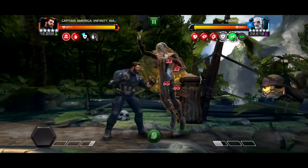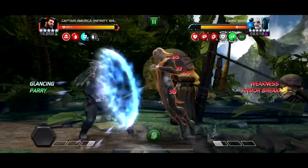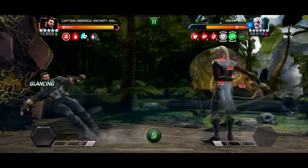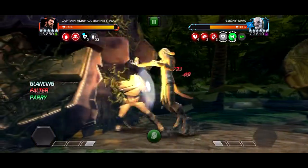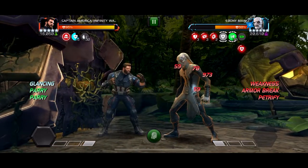My guy's sig 120 - ideally you want him to be max sig, but it works. And as you can see, you keep parrying, he keeps getting the petrifies. As the fight goes longer and longer, he just gets more and more heal reversal.